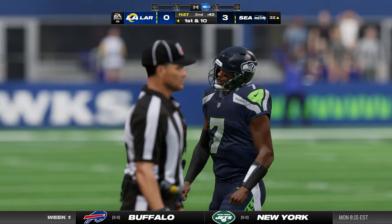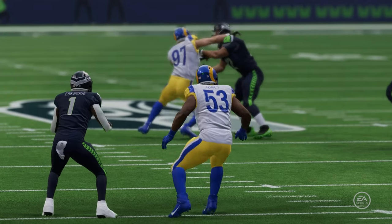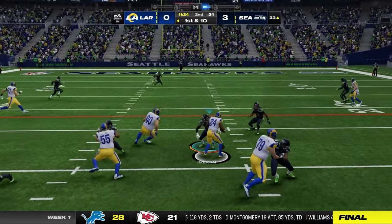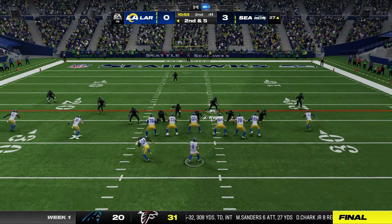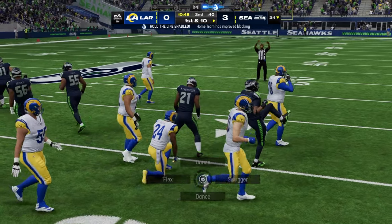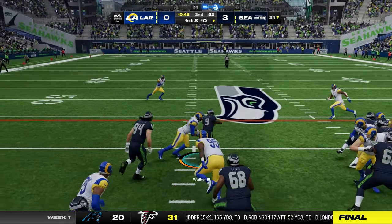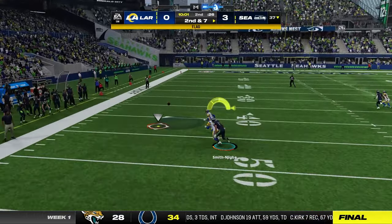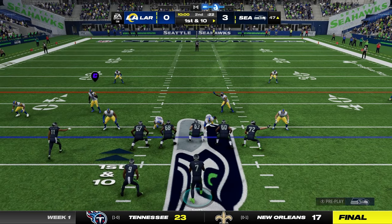The Rams take over with excellent field position following the interception. Michelle carries it and is brought down at the 27-yard line. Stafford tries to fit it in on the slant and it's intercepted — picked off by Jamal Adams. Both offenses are catching heat from their coaching staffs. Geno Smith from the shotgun — a late flag comes in for early contact. Smith is chased out left and the pass falls incomplete. On the next drive, a completion to Eskridge on the out route.